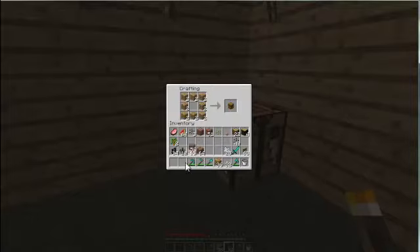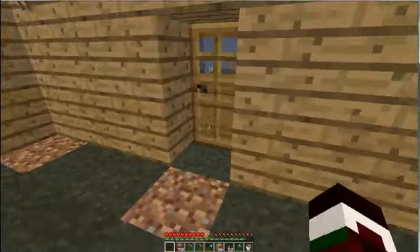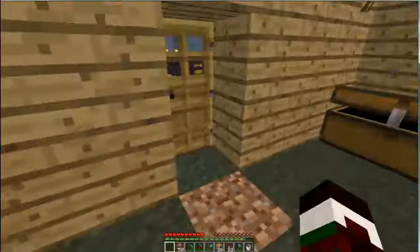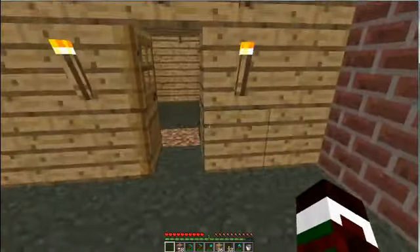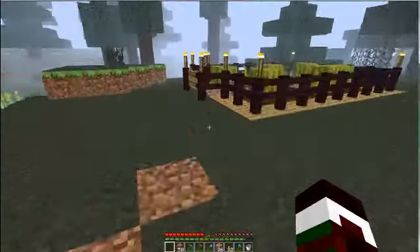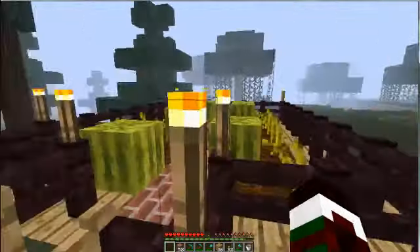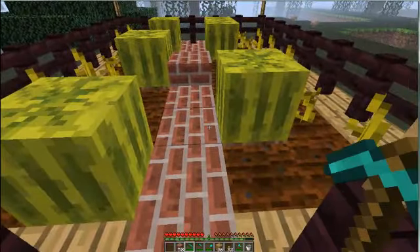Once you've got that, come over here — I always find it really helpful to make a large chest. You can make two chests and put them together for one large chest. Put it right there and keep some stuff in there, like your watermelon. That's the good thing about this watermelon farm — if you harvest it well, you're going to have a ton of food. If you just stay inside at night and work outside during the day, you'll be absolutely fine.